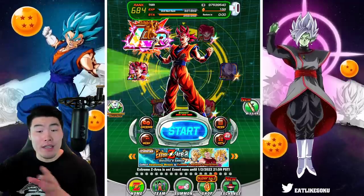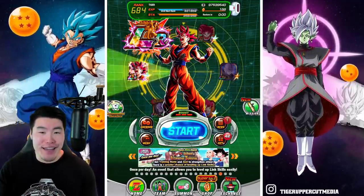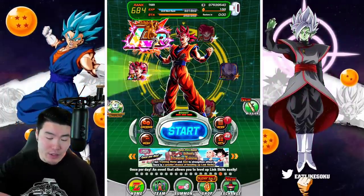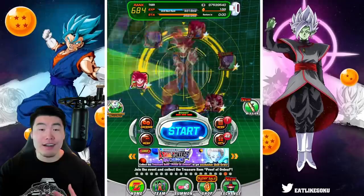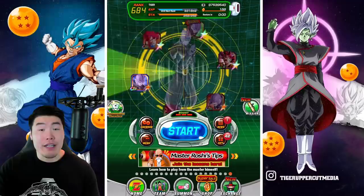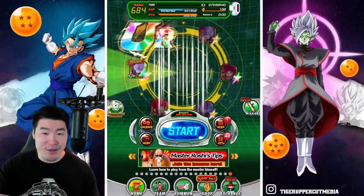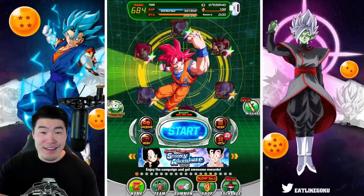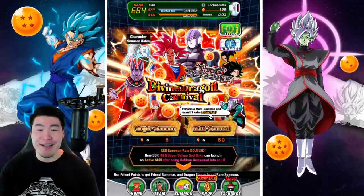And before we get into the summons, as you can see, I have prepared a Wheel of Super Saiyan God Goku and Hit, which we are going to spin a couple times just to enhance our luck a little bit. Now, does this actually work? Probably not, but anything's worth trying at this point. So I'm gonna spin this a few times. Here we go. And I think we are ready.